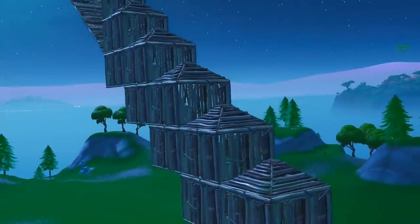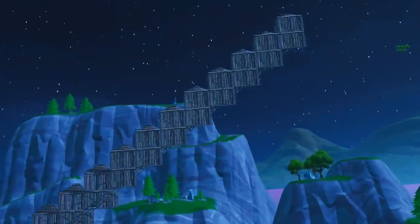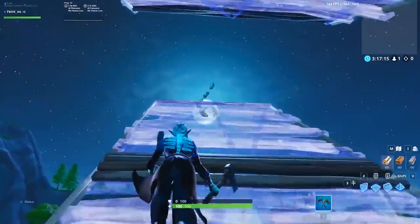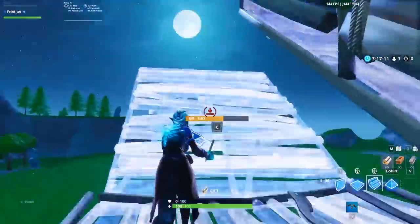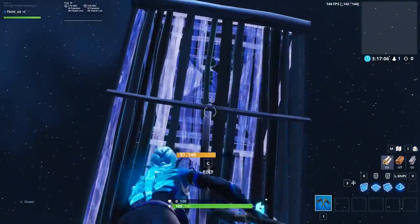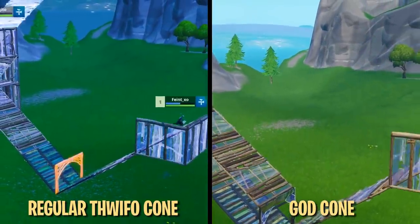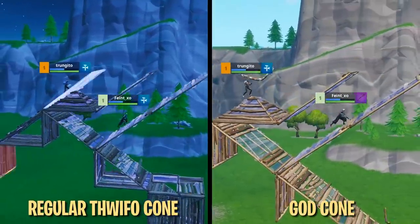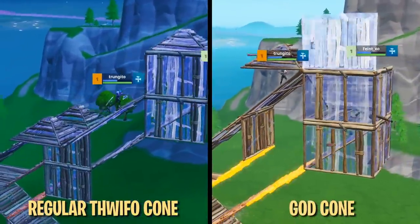These variations offer the full benefits of the traditional Thwifo Cone along with full protection from the side. The last variation, dubbed the God Cone, is a little trickier. It starts out like the original Thwifo Cone, but after you place the cone, you edit it and place another cone on top of that. The God Cone essentially blocks enemies one level higher than the normal Thwifo Cone. This last variation is extremely situational, but you still want it in your back pocket for those one or two instances where it could come in handy.